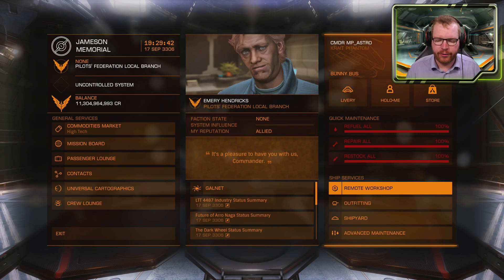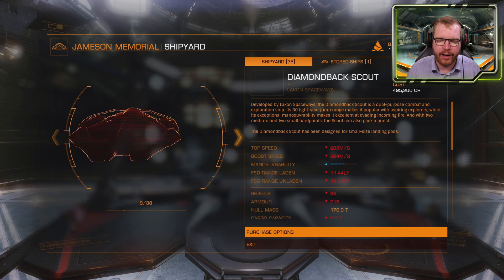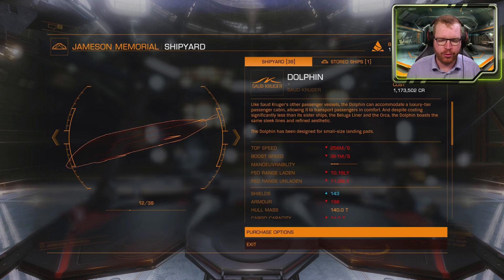The first thing we're going to do is find a ship to build this on. We're going to head into a shipyard and find ourselves a Dolphin. This is not available on all stations, so you might have to fly around a bit. At the end of the video, I'll show you where you can find pretty much all the different modules I'm going to be showing you today.